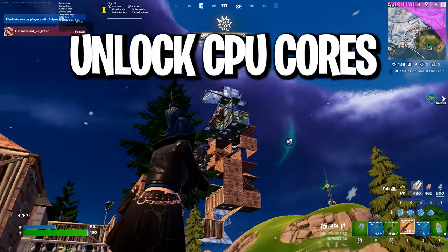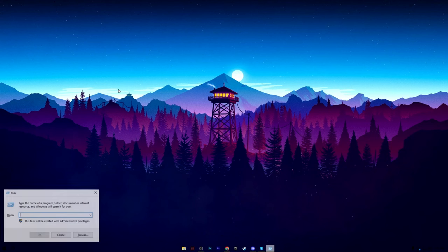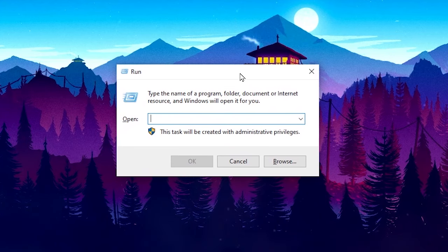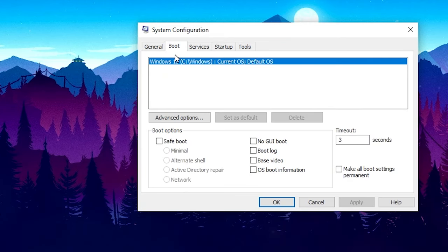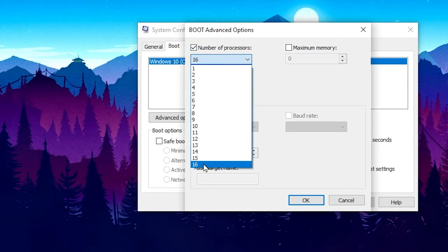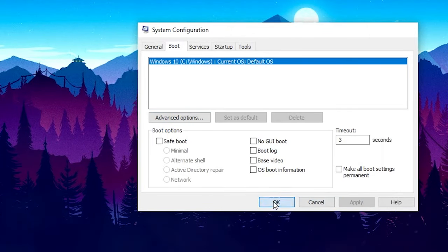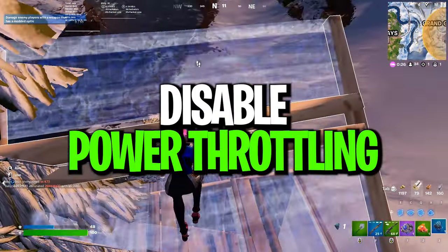First, we are going to unlock and utilize all the CPU cores and threads of our PC. Press Windows + R together from your keyboard and type 'msconfig' and press Enter. Go to the Boot tab, then Advanced Options, and check mark the Number of Processors — this will unlock all processor cores. Go to the drop-down and select the maximum number according to your CPU, then hit OK, hit Apply, and click OK.